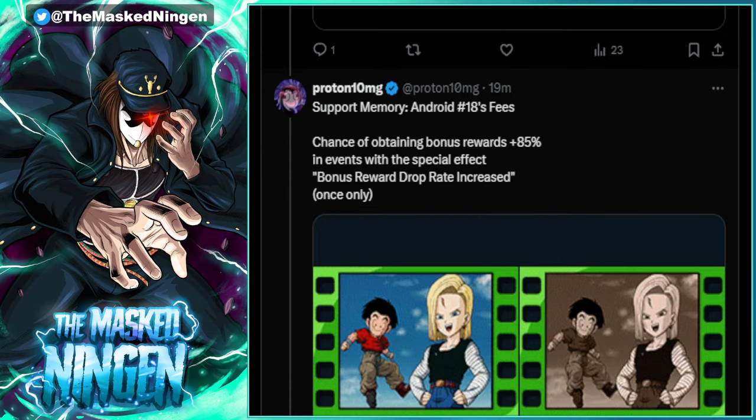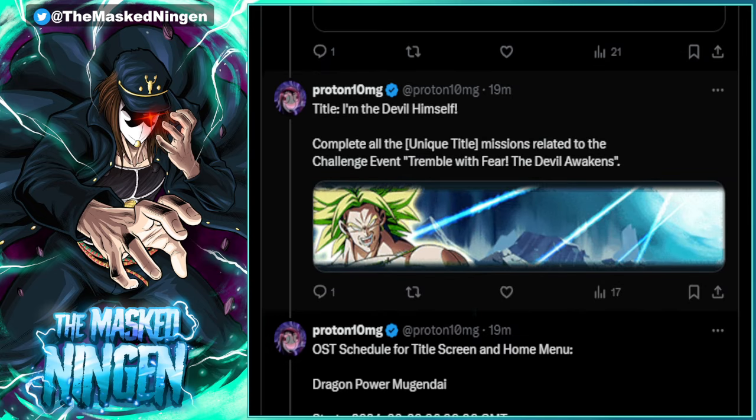That extra key can definitely be helpful for units that start off a bit slow and build up — a lot of people have complained about ki issues with the INT Broly. Then we have a support memory tied into the Bio Broly movie: Android 18's Fees, featuring Android 18 and Krillin. This is one of those that increases the bonus drop effect when farming a stage. It's not upgraded but it's a different color reel, so if you run out of the red and blue reels for Oolong and Bulla support memories, you can use this one with green reels.